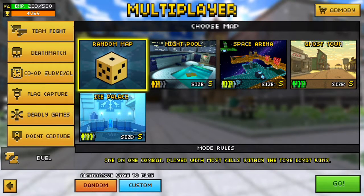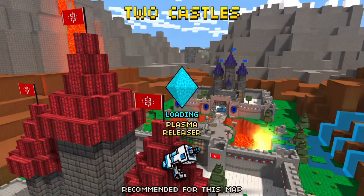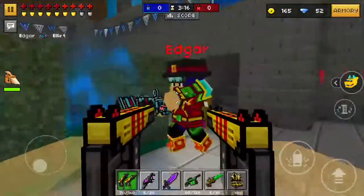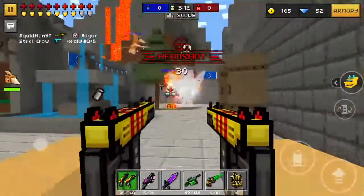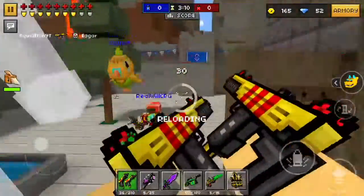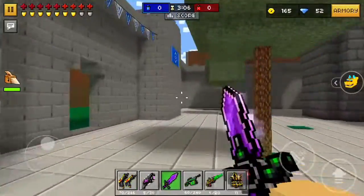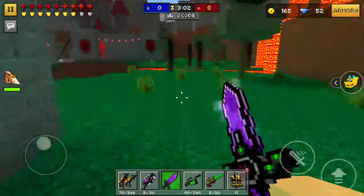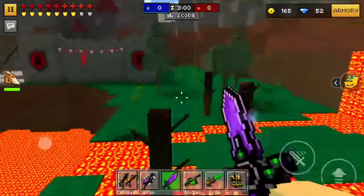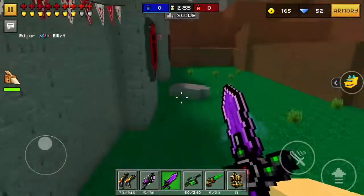Let's do flag capture. The dual uzis are pretty good actually because they fire fast and they get the job done. Their reload time isn't the best, but I know they're not all winners. You can't always have a winner, but yeah they're pretty good though.